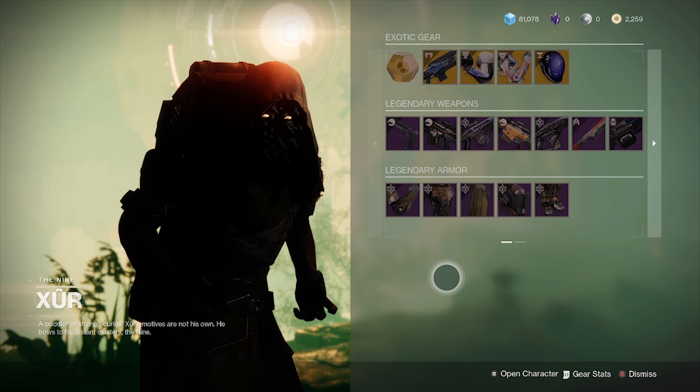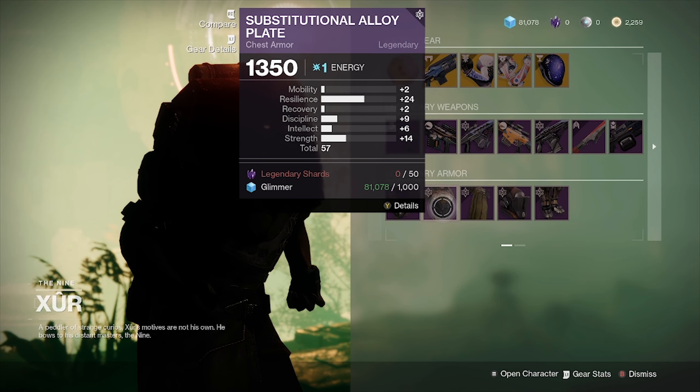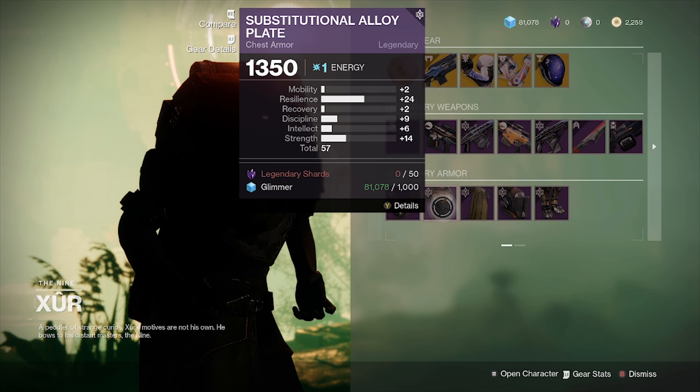For armor this week, Titans have a pretty high Resilience chest piece, but overall low stats. A pretty average helmet with some really high Intellect, if you're into that. And pretty high stats with high Strength boots — if you want to roll into that Strength and pair it nicely with the Lonesome he's selling this week. Gauntlets — meh.